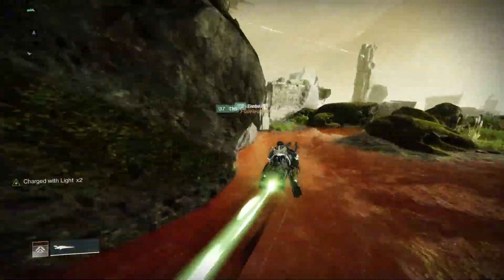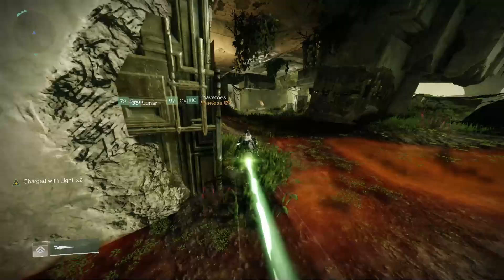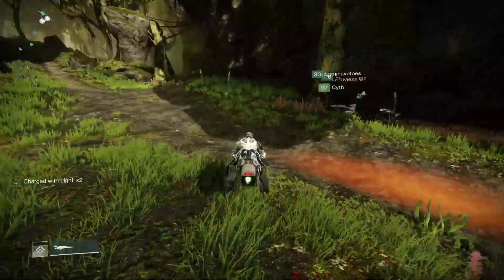The next one is off to the right side next to a big tree. You're going to go basically as far right as possible and then forward as if you were going to the next Venus area. Find this tree and behind it is shard number 2.